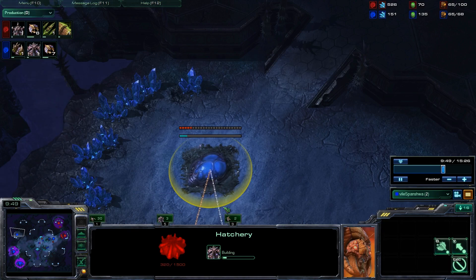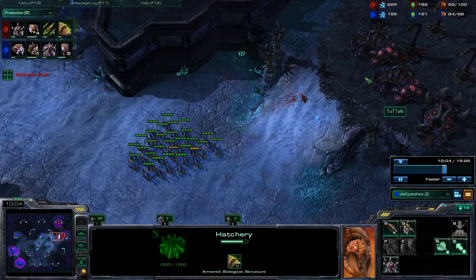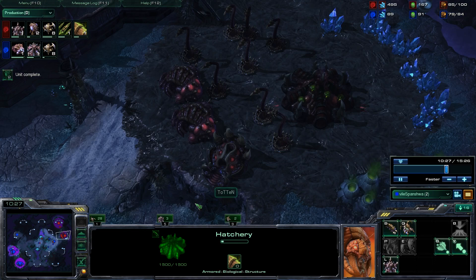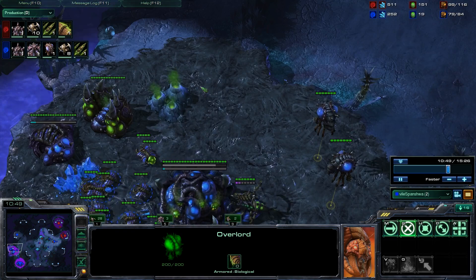I'm going to be taking my third base because I do have map control - if there's ever a way to come back in a game, it's to take advantage of whatever you do have. Right now I might be behind in harvesters, but I am ahead in the sense that I have map control. I'm just poking up at the front to see whether or not the evolution chambers are producing - they kind of vibrate and that way you can tell if they're producing. You can also see that on the roach warren, which will tell you his lair timing.